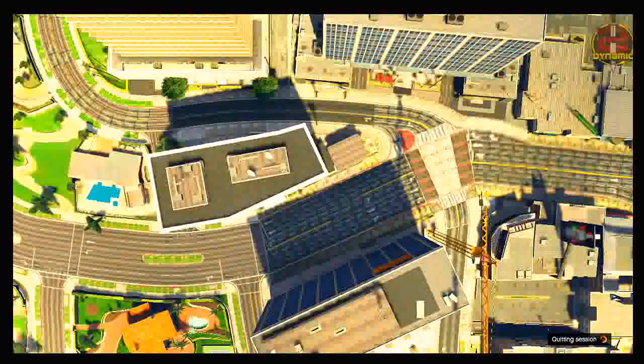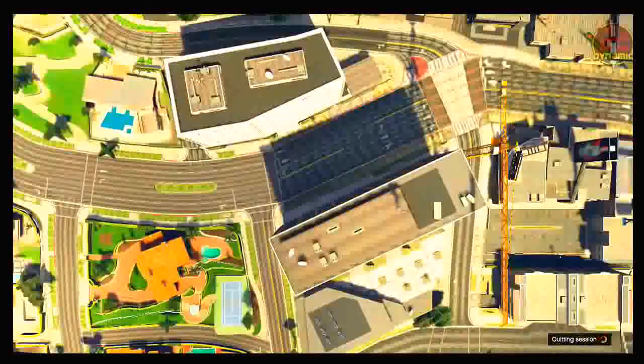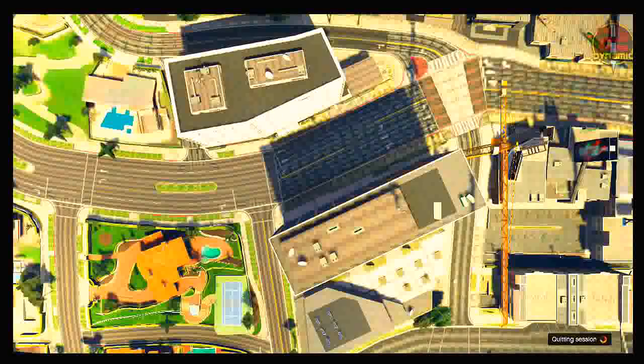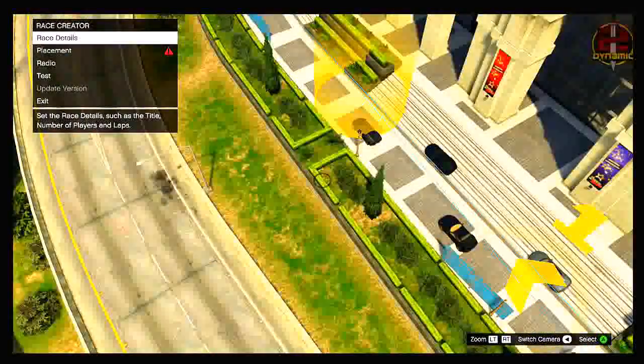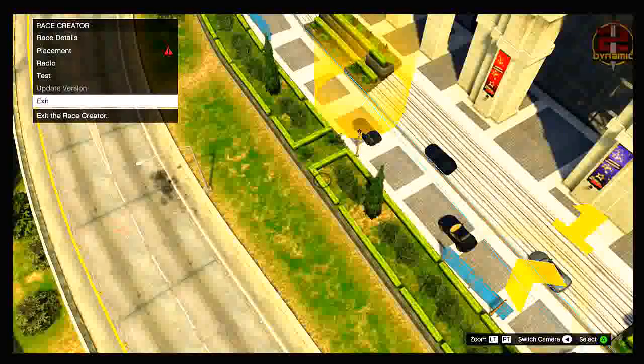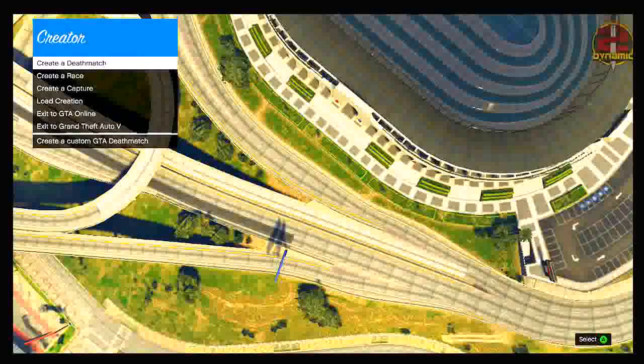Once it spawns you into the air, you should be frozen. Keep pressing the cheat code — I will have both the Xbox and PS3 cheat codes on screen. The cheat code is: B, B, up, up, A, A. Keep inputting that cheat code until it eventually spawns you into creator mode. Once you spawn into creator mode, go down to exit, and it will spawn you back onto the main screen of creator mode.